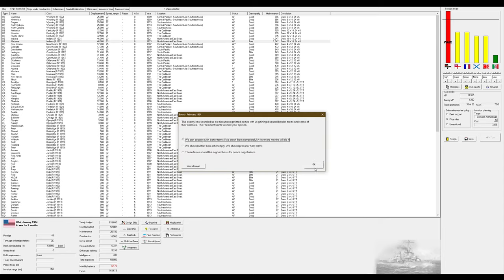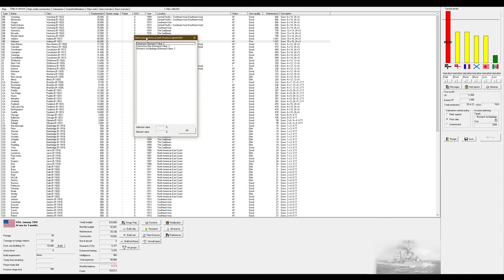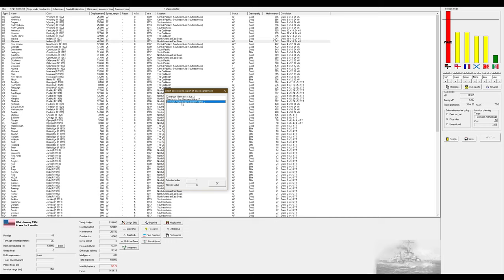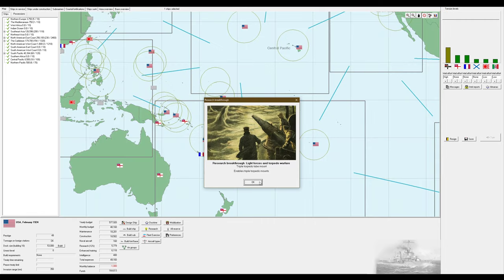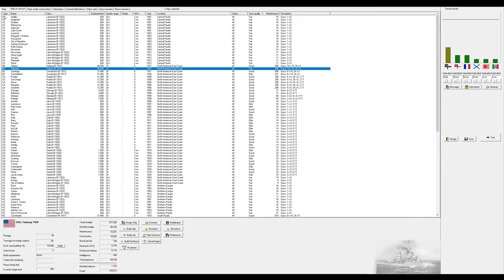Peace is concluded with our side gaining large territories and considerable war reparations. I'm going to take the Bismarck Archipelago to solidify our hold in the South Pacific. Cameroon is in central Africa and I don't care to take anything there right now. The other four points will go toward war reparations. We also got triple torpedo mounts not long after getting doubles — oh well, it's fine.